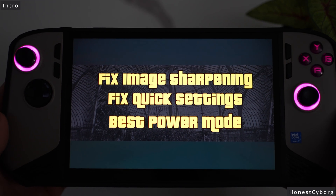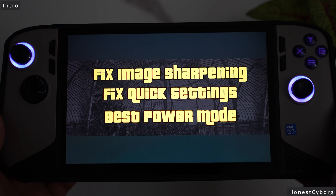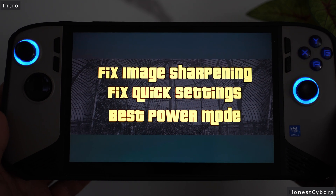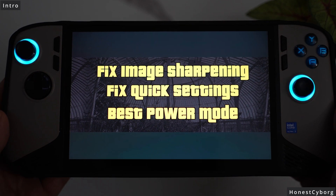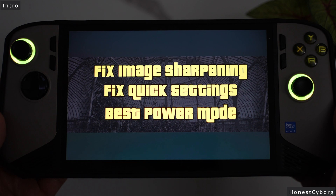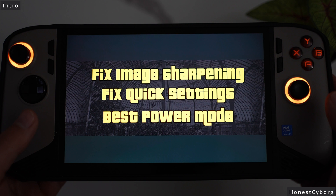Previously in my videos I showed you the Tooth and Claw software, which I will show you how to get in this video. It comes with an image sharpening option which, if you turn it on, can make the image a lot sharper in most games. However, in some games it did not work, so in this video I will show you how to make the image sharpening work in every single game — there is a setting you need to change.